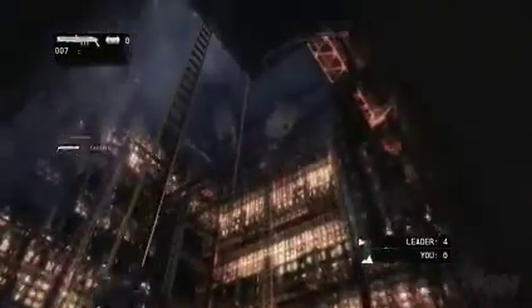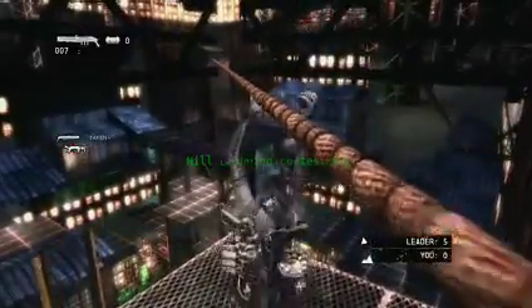Now here we are in a King of the Hill multiplayer match on a map called Shaft. You can see that with Damnation's vertical maps, King of the Hill takes on an extra challenge. It's not just control over a strategic point, but also about negotiating the scale of the levels by leaping, climbing and sliding towards your objective. There is a huge number of ways to get to the hill, and in this case we've chosen to use the rope.